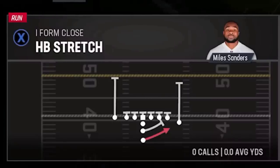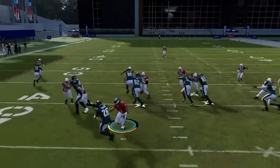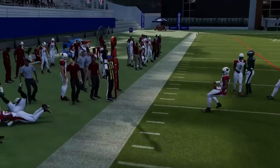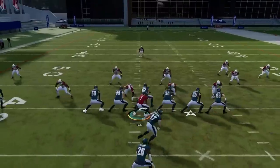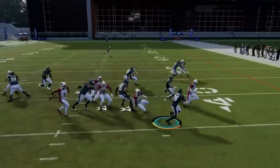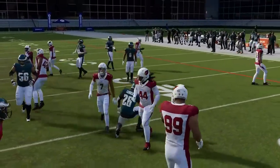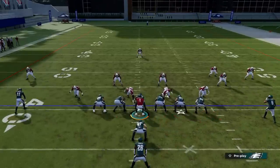Next up, out of the Off Form Close, we've got the Halfback Stretch. You can run this in either direction, but if you're looking at man coverage, it's probably best to flip it and run to the short side, since the cornerbacks pull back to follow receivers and leave room to the outside. It doesn't work as well against the strong side when the safety is in the box. Against most other defenses, run it behind the tight end on the strong side.